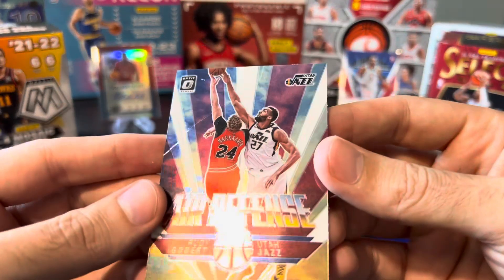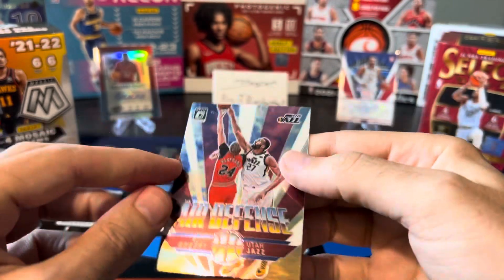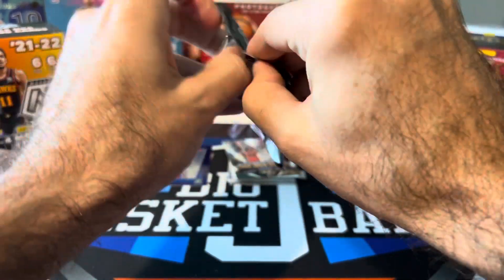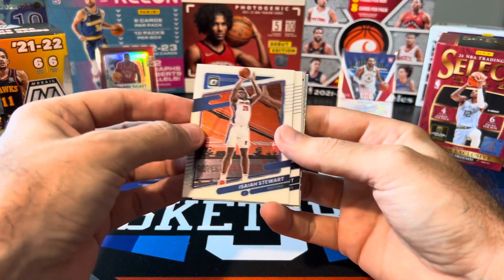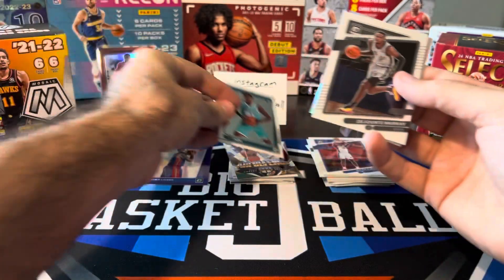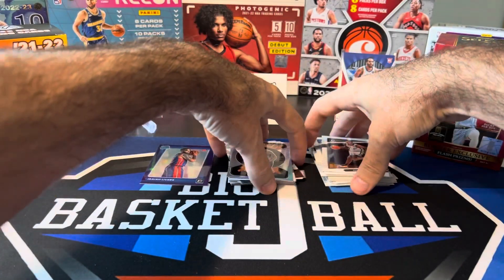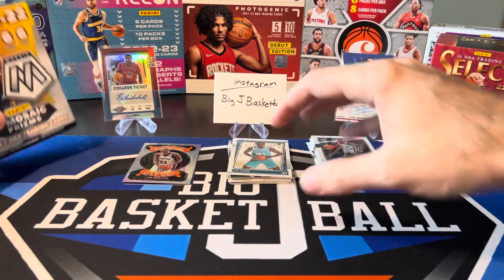What is going on with this crease here? Do you guys see that, creased all the way through? Not on the back though — it's only on the front, which is kind of interesting. Last pack of Optic — not a whole lot to show for this blaster. Hopefully we can get something better than a purple. Isaiah Stewart, Karis Levert, JT Thor. There's a base Dejante Murray. We're going to get a Winner Stays of Timmy D — shout out Spurs Cards 21 on that one. Nice Duncan holo, I'll throw him in the hit stack. Optic didn't do too great.